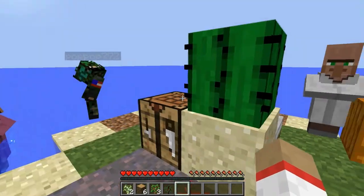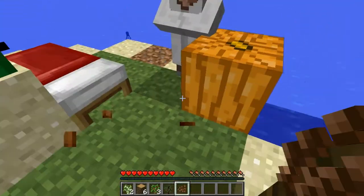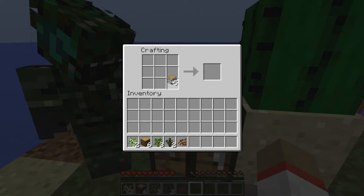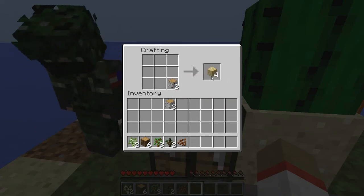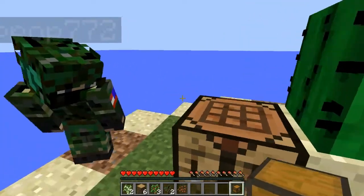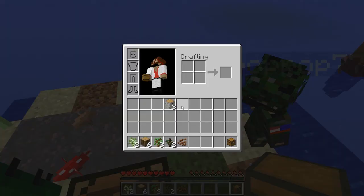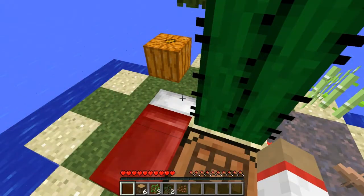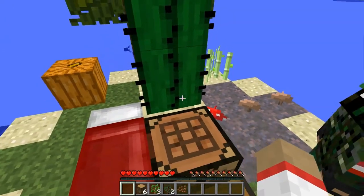There are some cacao beans here, I guess we'll save those for later. There's another sapling right there. I got two birch saplings, so that means we can make a farm. I'll give you the saplings and you should go collect the dirt.